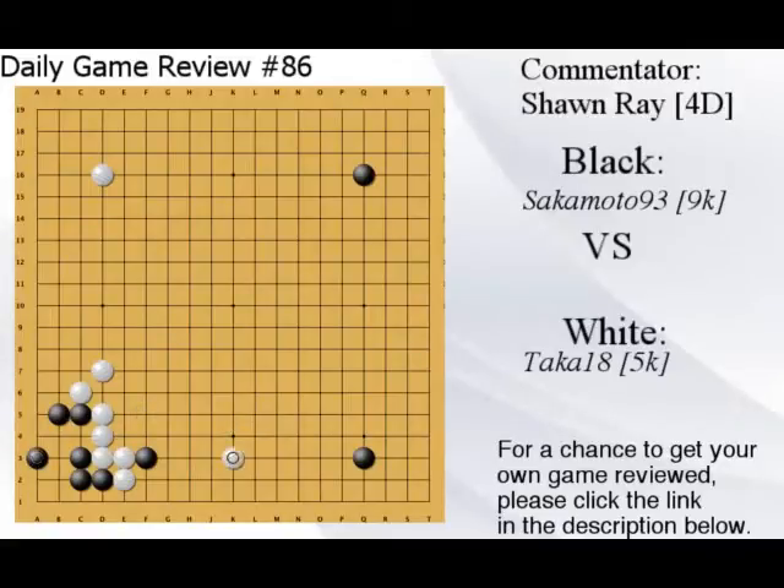You could have just had an easy result. Why go low instead of high? You need influence here — going low is for territory and it's too easy to reduce and invade. Shoulder hits are not recommended here. You want to go high when you want to develop, and this is an influential position so it wants to develop. Going high is fine — that's a normal move.